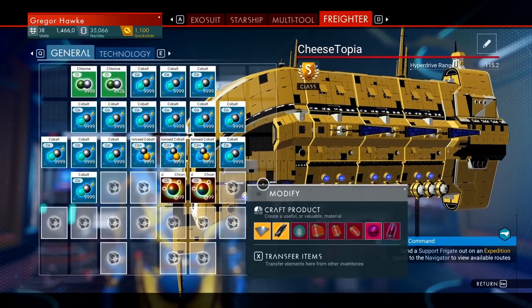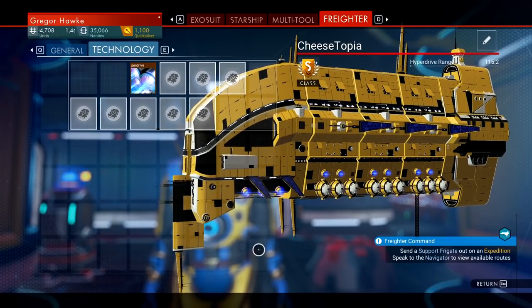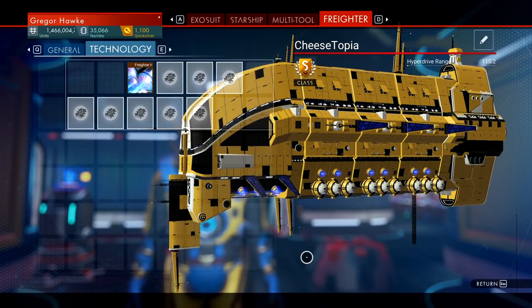This freighter is really nice. It's got 34 slots with 9 technology and of course it's blue and yellow — and as you can imagine I have a blue and yellow fetish — so it works out great for me.